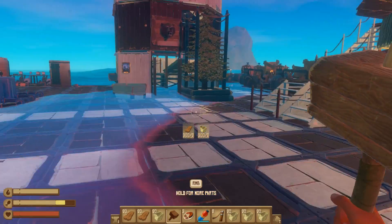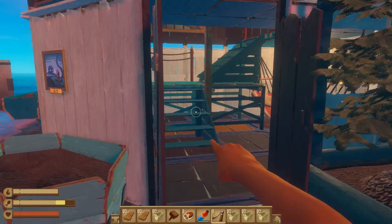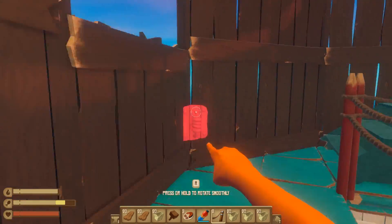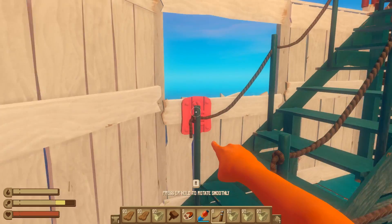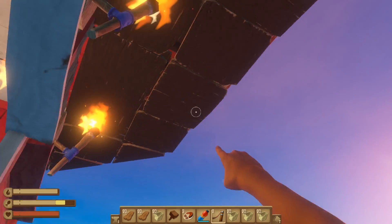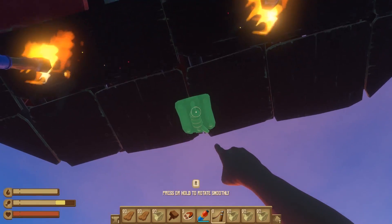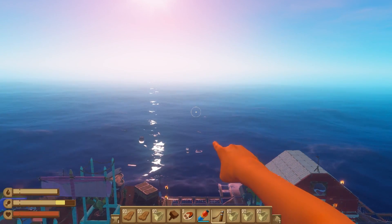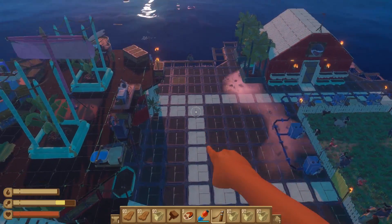Let's go ahead and make the longest zipline in Raft. I'm going to be starting from my lighthouse, going all the way up to the top, and I'm going to be using a ton of materials to make this happen. We're going to place it there and go straight out into the abyss.